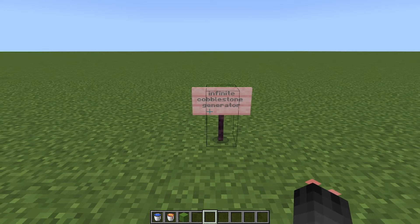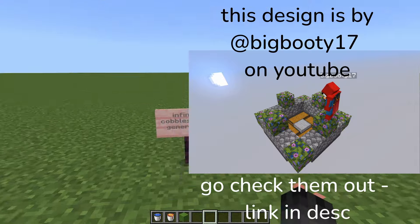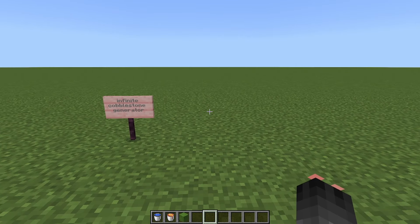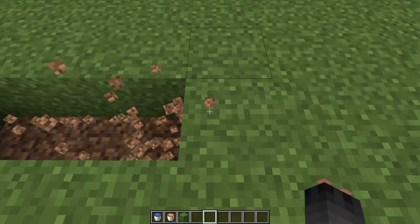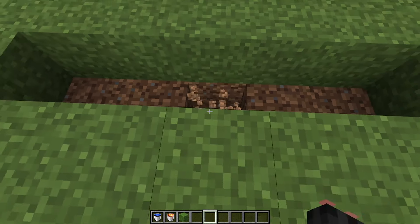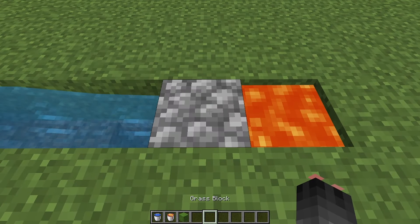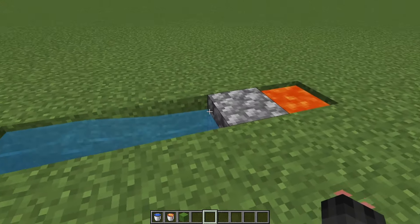Finally, we're going to make the infinite cobblestone generator. This is a simple generator — not like the big ones with TNT dupers hooked up to storage systems that make thousands an hour — just a simple one to get you started in your survival world. Dig a five block, one block deep trench, and on the third block dig down by one. Then place water at one end and lava at the other and it will make cobblestone. Mine it and more cobblestone will appear. This design also prevents against making obsidian.